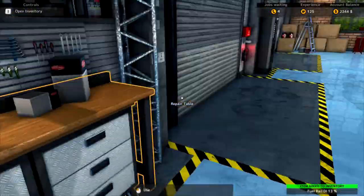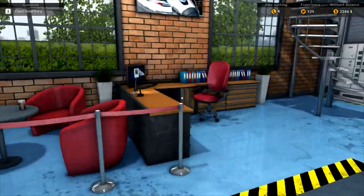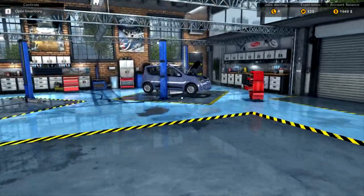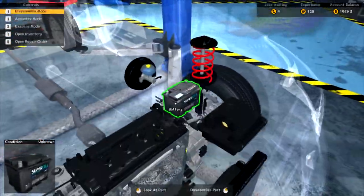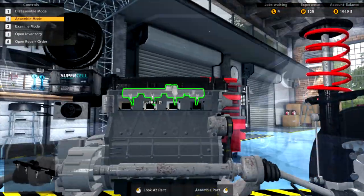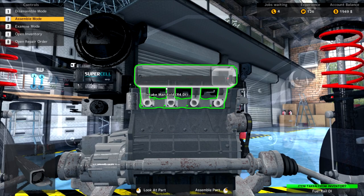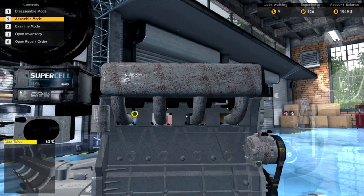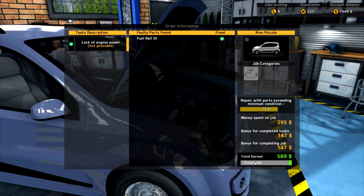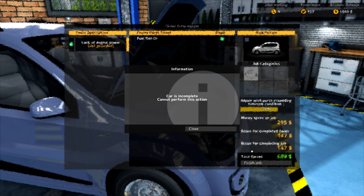Alright, let's go buy that thing. Whoa, where am I? I forgot I was at the other lift. Fuel rail DI! Got it. 295 bucks, holy shit, that's not cheap. But this is gonna be a quick fix, considering I found it very quickly. Okay, here we go. Assemble mode. Here's your new thingy-majigger. That puts the fuel, I'm assuming, in the pistons. There we go. Intake manifold. Bam! 63% - you should probably get that fixed too, buddy, but whatever. Okay, 589 bucks. Bonus for completing job. Money spent on job - so I did earn a few bucks. That's not too bad, I guess.